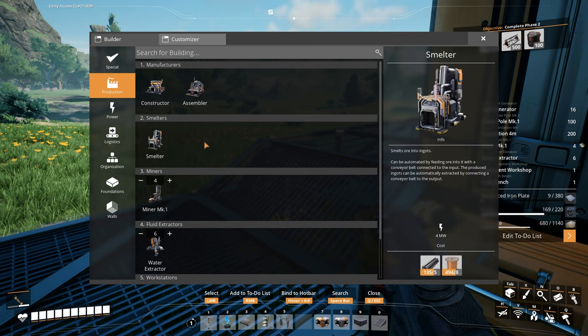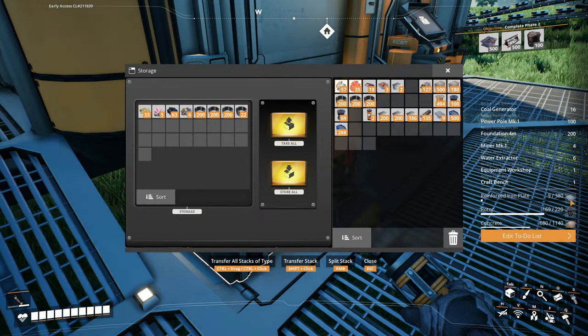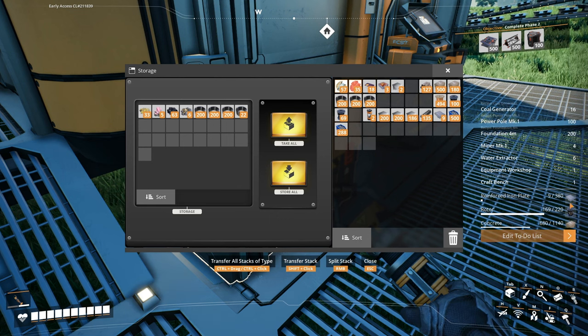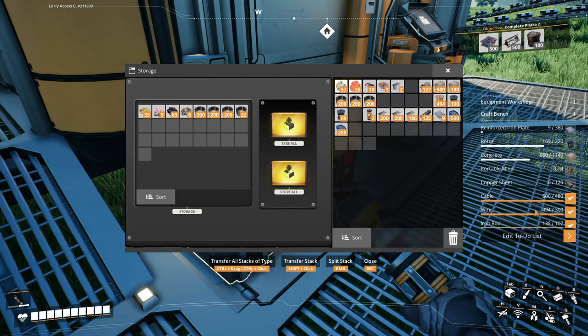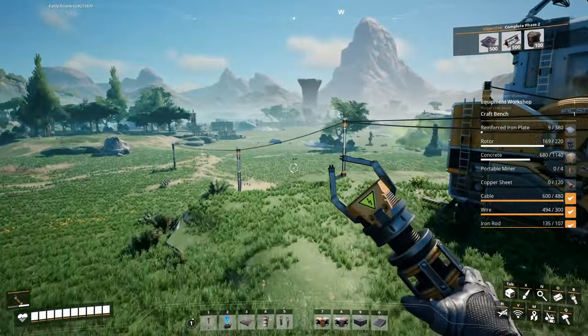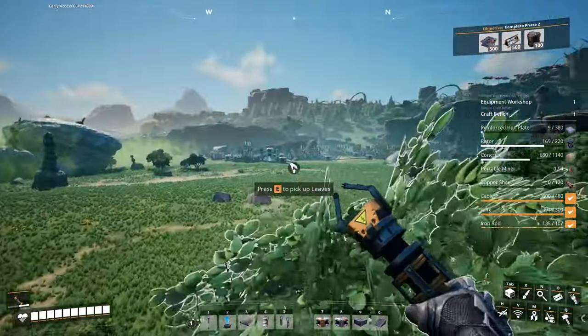We don't need a smelter. We just need to make sure we have 380 reinforced iron plates. We have everything we need here except the copper — jeez, I forgot about the copper sheets. So we actually need to get that up and running.